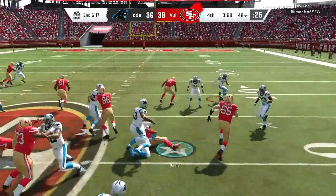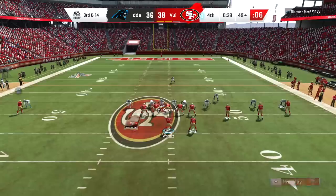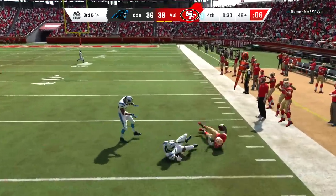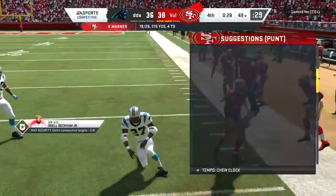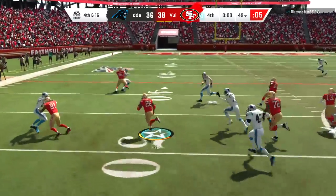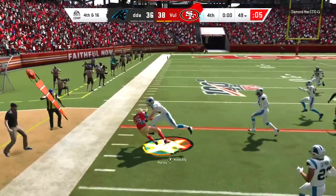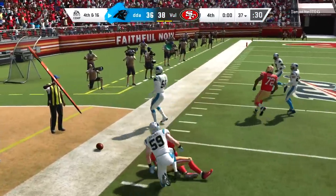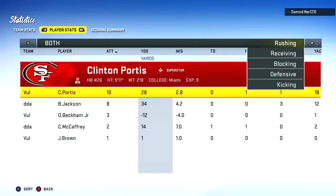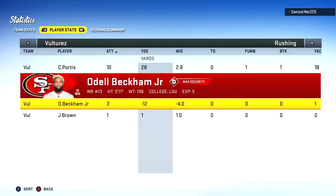He goes for the two-point conversion and gets it — it's only a two-point game. He goes for the onside kick. If he had gotten that he would have been in really good shape to win, but instead this ball game is pretty much a wrap. My opponent was also a subscriber by the way, just like the first guy — he got on his mic and said he followed me on Twitter. Shot to Diamond Man — good game to him. But can he win on this final play? He tries to force the fumble on Clinton Portis, but we do end up winning the game.